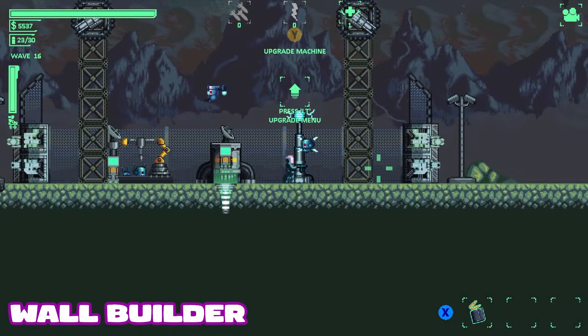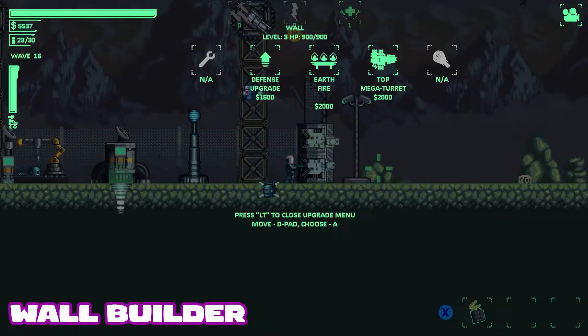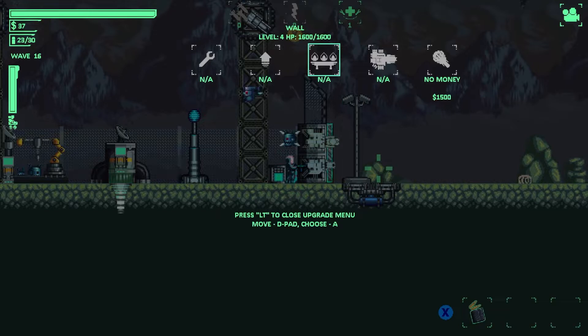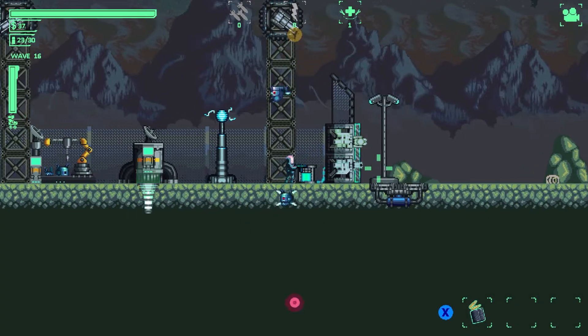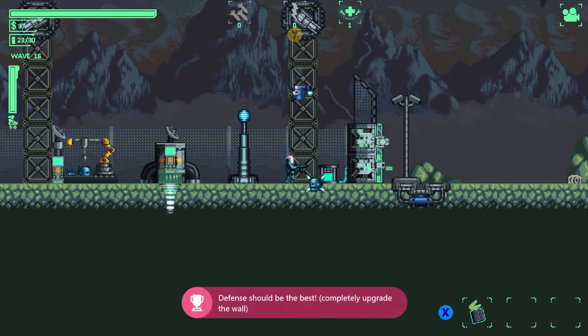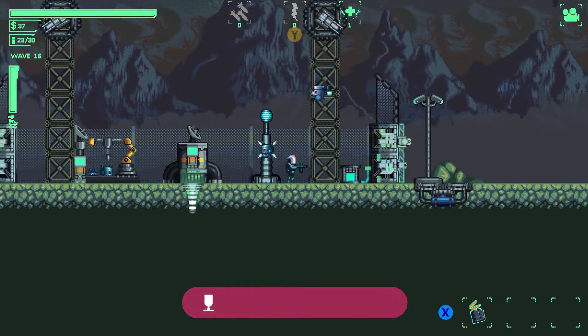By now you've probably built a wall or two and added a few turrets to help you out. All you need to do is maximise their defences. Thankfully we only need to complete one side to get this achievement, so you don't have to save quite as much. Please note I do not believe the auto turret is included in this achievement — as you'll see on screen, there's still an upgrade available for it, but the achievement pops when I buy the floor defences.